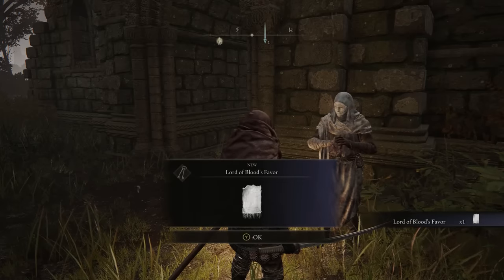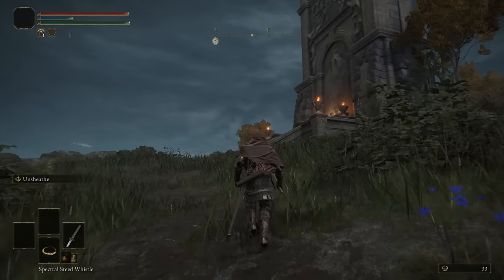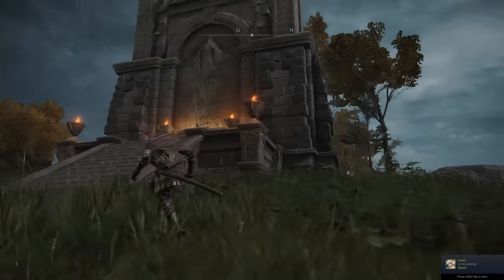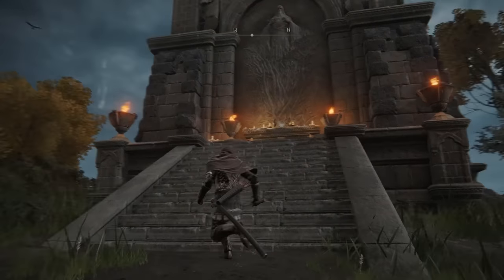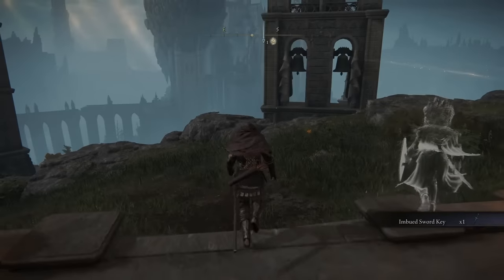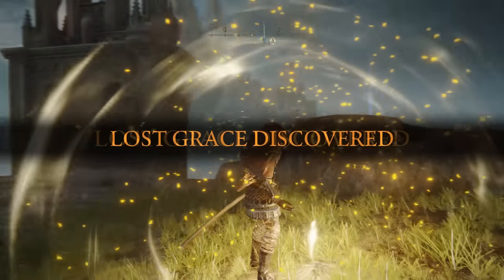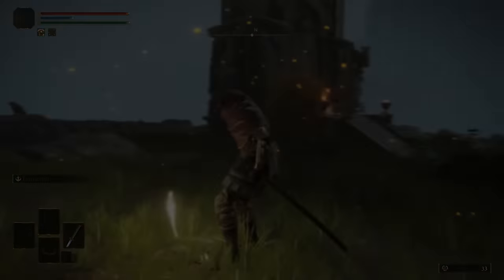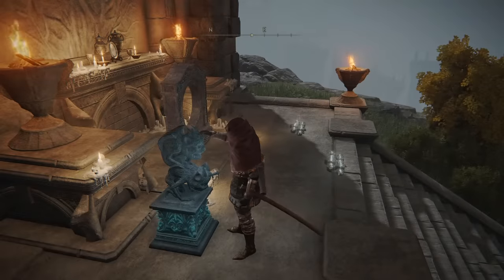He'll give you the Lord of Blood's Favor, which is basically a piece of white paper. Then you're going to go to the Four Belfries, which is on the west side of the map, around where the Blood Rose Church is. Travel west and then south a little bit, and there should be a way to get on top of a mountain. If you see the gigantic castle on top of a mountain, you're going the right direction — go south of that. Go up the mountain and at the very top there's a Lost Grace. Touch that, then open the chest nearby, grab the key inside, and come back down to the first tower you see — there's a teleporter you can unlock with that key.